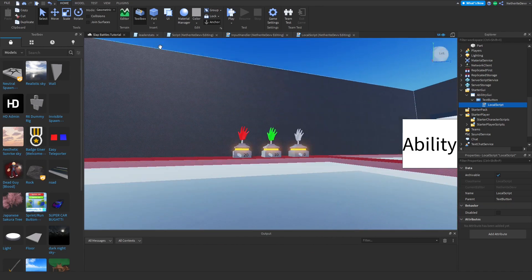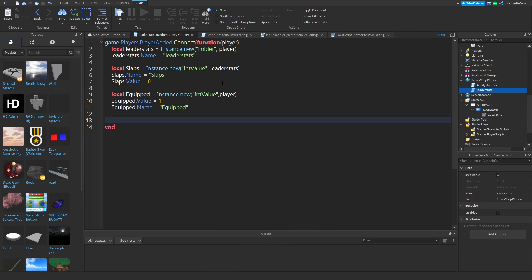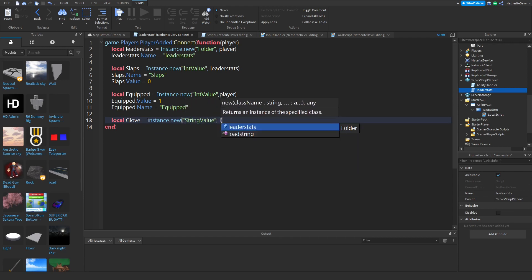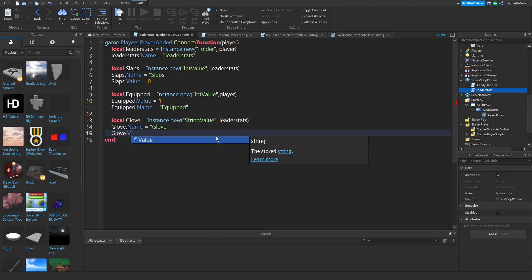Now, just like in Slap Battles where equipping a hand shows a leader stat for which hand you have equipped — that's what we're going to add. In the leader stats script in ServerScriptService, create a variable: `local glove = Instance.new('StringValue')`, set its parent to leaderStats, set `glove.Name = 'Glove'`, and set `glove.Value = 'Default Glove'`. We default to 'Default Glove' because players start with it.